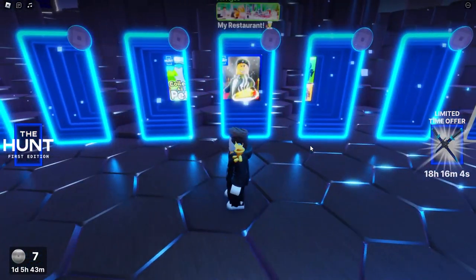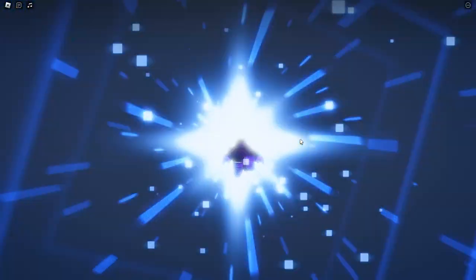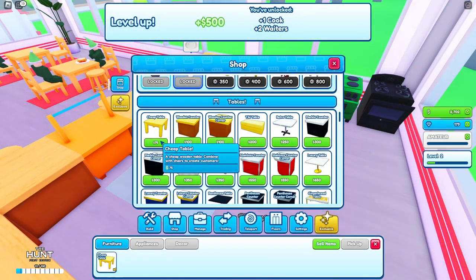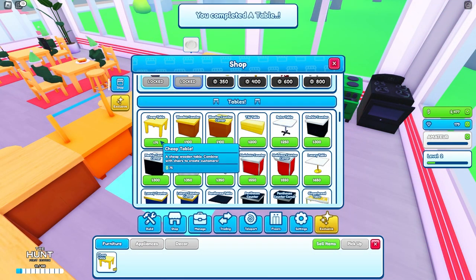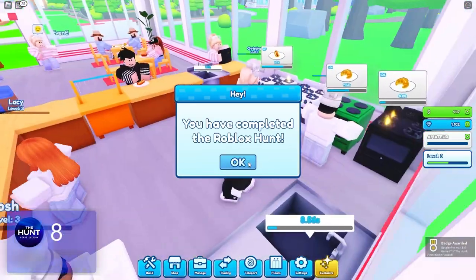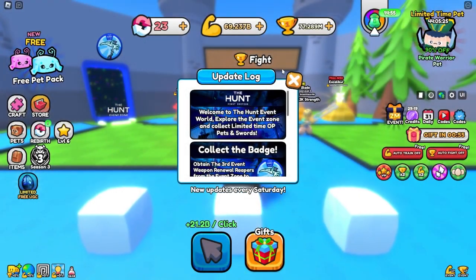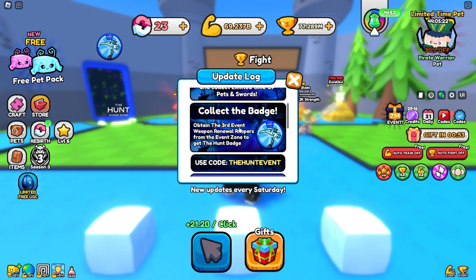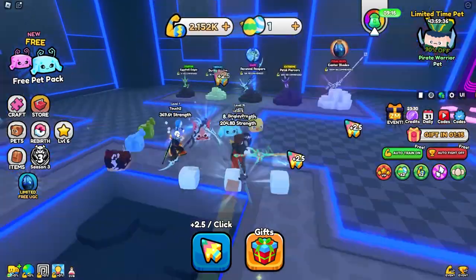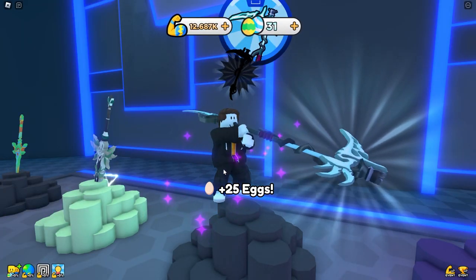I moved on to My Restaurant, which I had a couple of minutes of progress in. To get this badge, you just have to serve 100 customers. I spent a bunch of money on tables and chairs just to get plenty of customers, and after a while finally got the badge. Next was Pull a Sword - another cash grab simulator game. I already had some strength from codes. It took a while so I left on autoclicker and watched some YouTube videos, then pulled out the middle sword and got the badge.